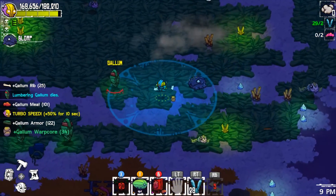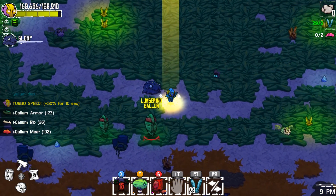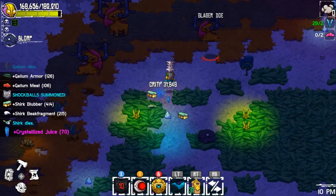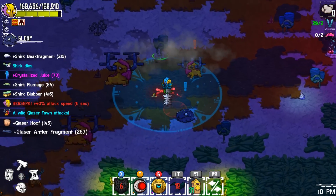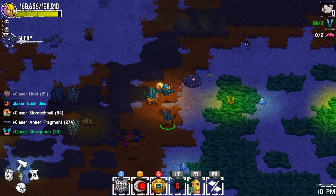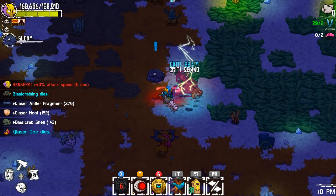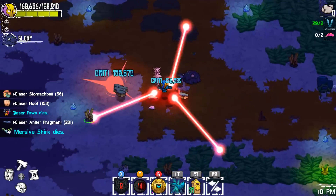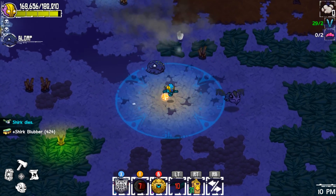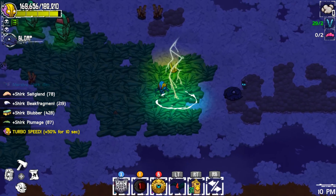Now here's one with 50% electricity vulnerability. I'm not even going to use my melee ability — I'll just walk past it with the Thunderstorm and look at that damage. It's so strong. The cooldown on this ability is so low you can just keep spamming it, which is insane. This other ability has a longer cooldown, but the Thunderstorm is just so unfair — that's why it's the end-game version.